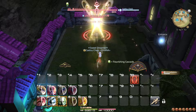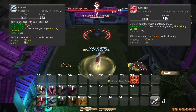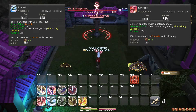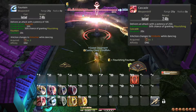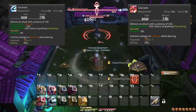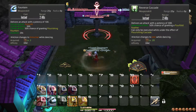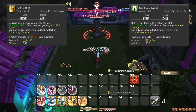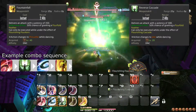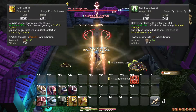Next, let's talk about your single target combos. Cascade and Fountain make up a 1-2 combo that both have an effect in common — they have a 50% chance of enabling you to use a more powerful version of them. Using these proc attacks will not cancel your combo. The proc attacks are Reverse Cascade and Fountainfall respectively. This enables you to do Cascade, Reverse Cascade, Fountain, Fountainfall if you like, or any other combination of them.